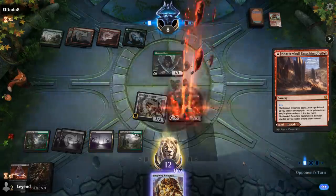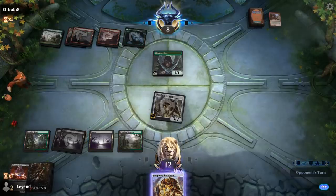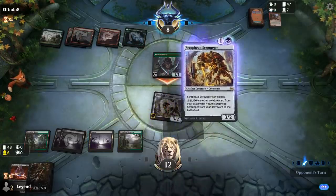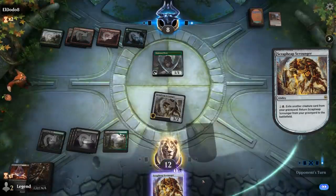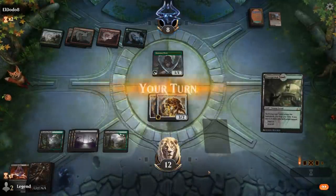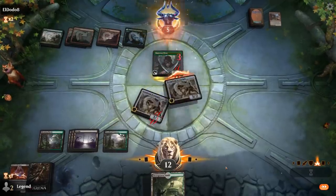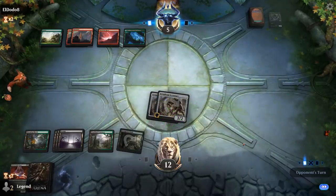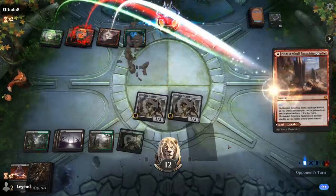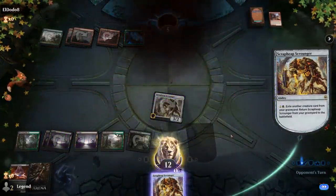Smashing for 3 takes out Aetherborn. I'm not sure how my opponent is supposed to get out of this — I guess Questing Beast is still their best draw. Smashing for 2, but we can get it right back. And that should be game. Sweet, onto the next one.